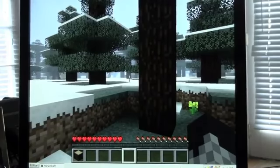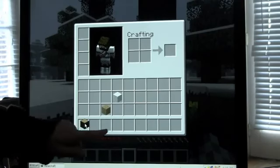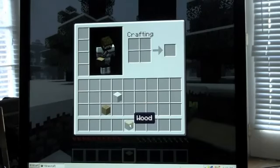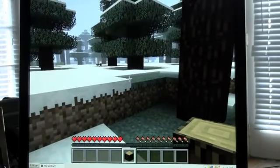Press E to open your inventory. It might be I on some computers, but on this one it's E. Click on the block of wood and put it over there.